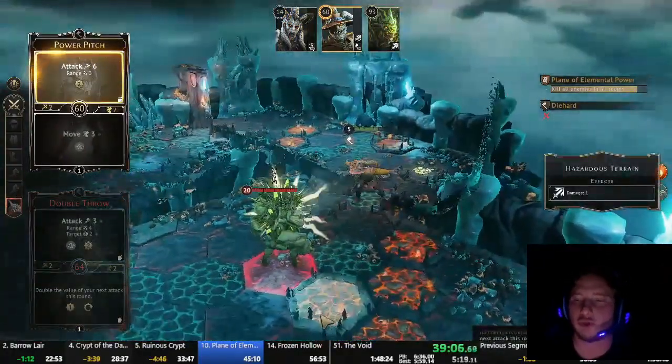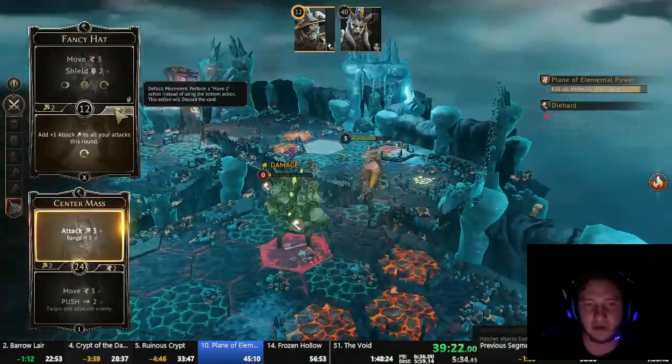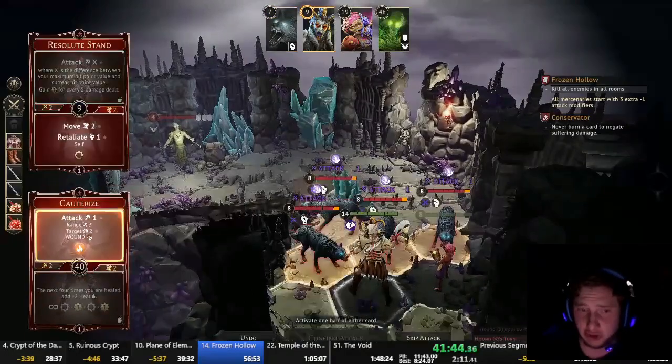Hatchet just barely misses the kill — needed a plus 2 there. So we take one extra turn, and Hatchet is deleted for that. That is unacceptable. So we are back to the Demolitionist.